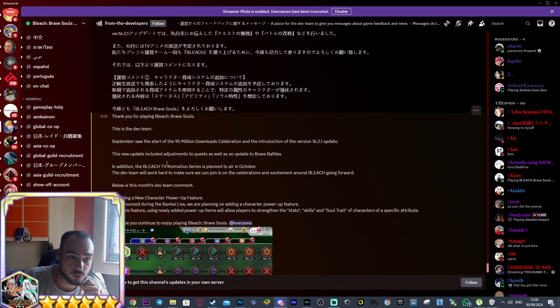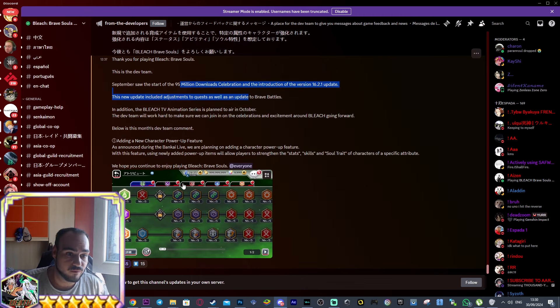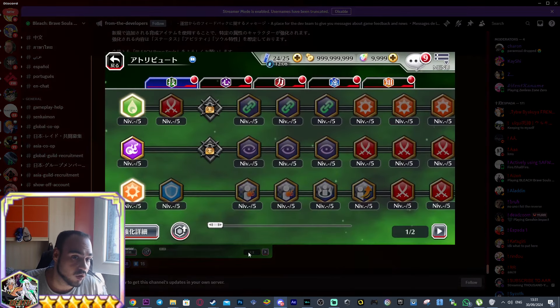This is what it's going to be looking like for how we're going to be able to power up our characters even further. Notice how it says: with this feature, using newly added power-up items will allow players to strengthen the stats, skills and soul traits of characters of a specific attribute, and this power-up system is taking into account all five attributes separately. The way I think this is going to work is that you power it up once for the technique attribute, heart, power, speed, mind, etc., and it's going to apply to all of your characters, which is going to be interesting.